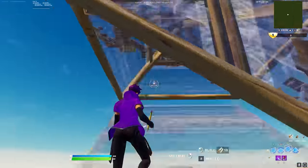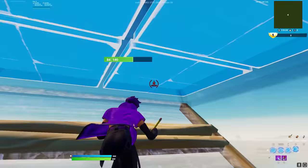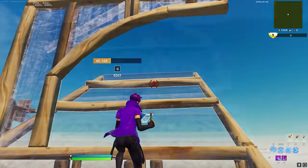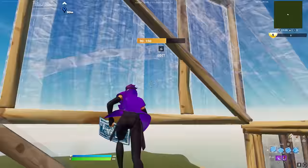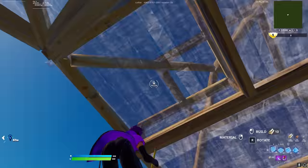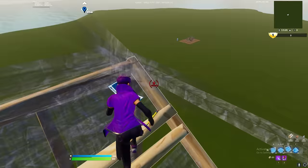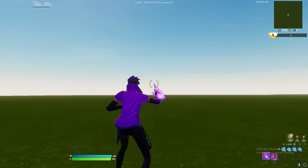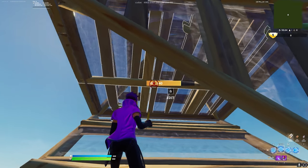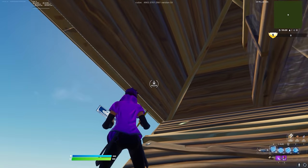So here's the regular version of the first retake. First thing you want to do is be under some protection like you normally would. You want to place these two right here — the floor is better, you don't need it but it's better if you don't want to get shot at as fast. I recommend it — place the wall right there.